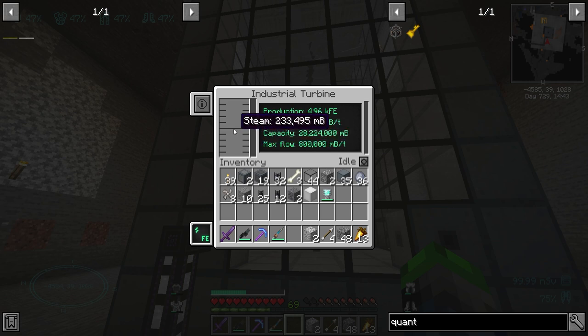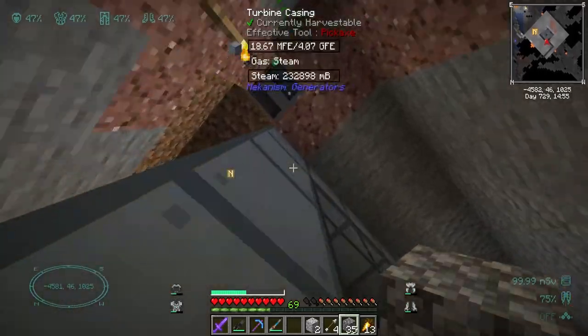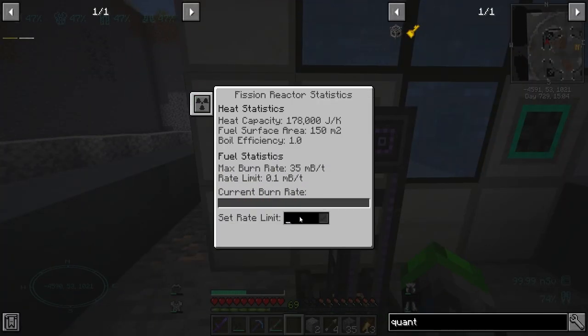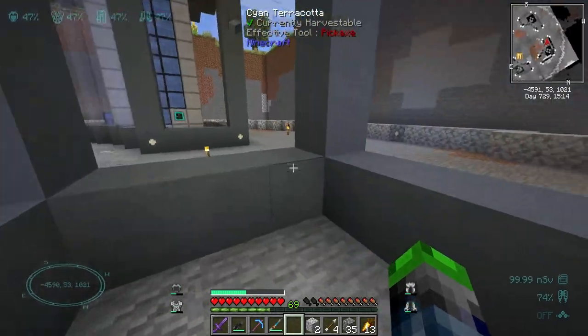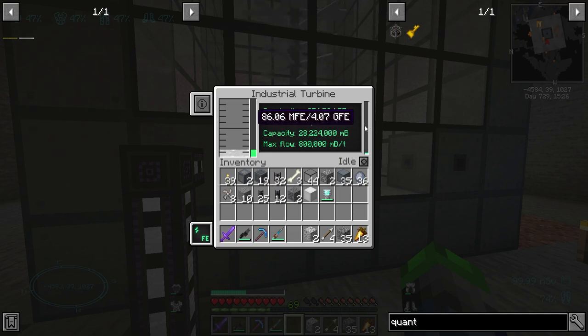It is generating some power, but we don't have enough steam — we are starting to lose power. The issue is the amount of steam we're producing, but I have a fix. Let's crank this up a little bit — instead of one, we're going to go up to five. That should produce more steam, and with four of these running it should be plenty. We got 256,000 FE per tick — holy crap!